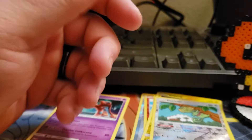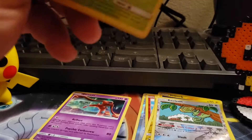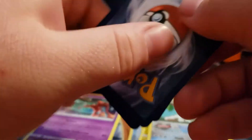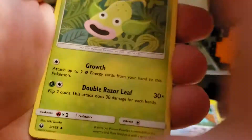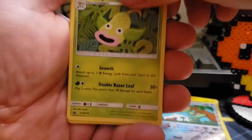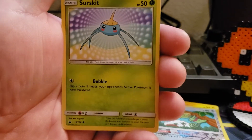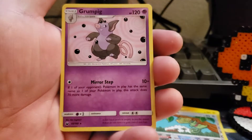We've got five packs left. We've got a Weepinbell, a Surskit, and a Grumpig — which is a rare. So I've got two Rares now.